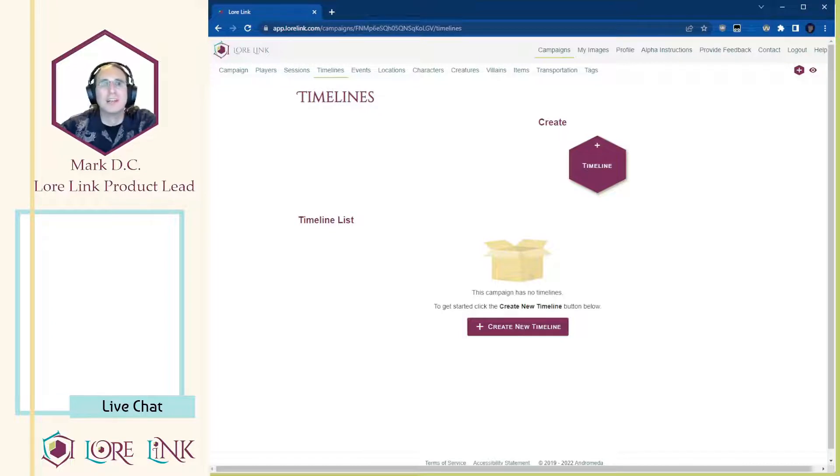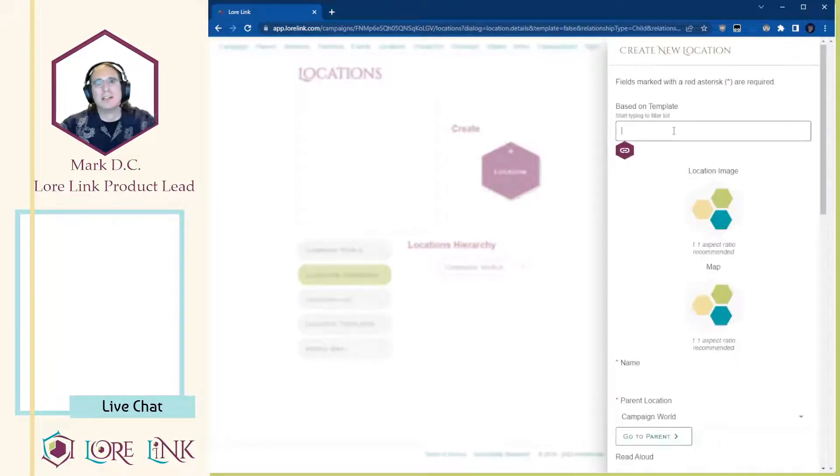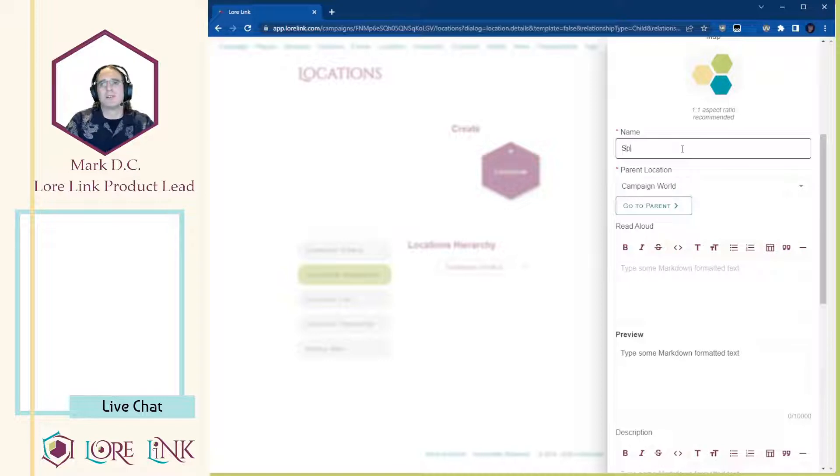As a note, this is the Spelljammer Academy adventure, so I am going to be going into some details of what happens throughout it. I know some people watching will be playing the adventure later, but I'm not going to go too deep and hopefully won't spoil you too much. If you want to go in absolutely surprised by everything, come back and watch the VOD later - we'll have it up for a couple of weeks. If you're still here, let's start with the locations. Inside our locations tree, we want to create the top level, which we'll create quickly as the academy itself.